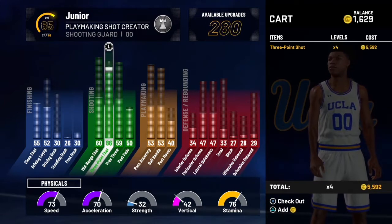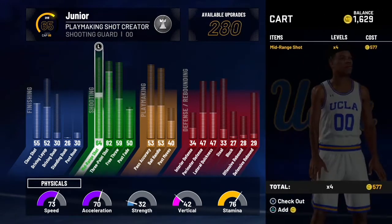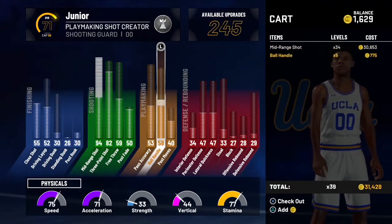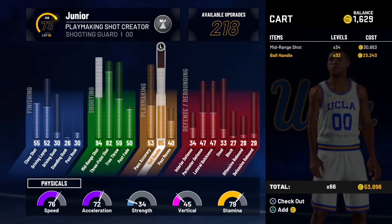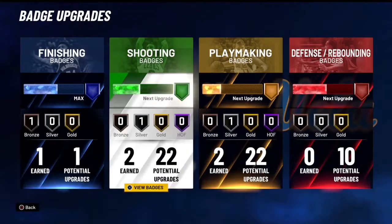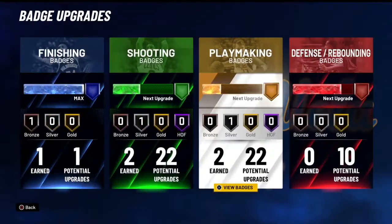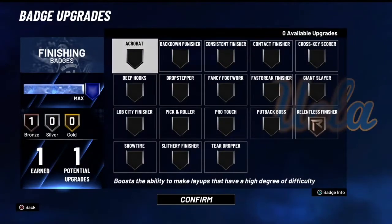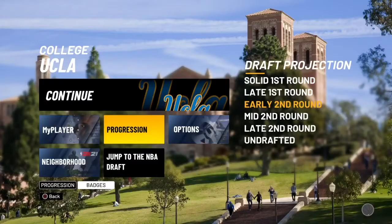Y'all know we need that 91 three-pointer. Now comment down below — after three-pointer, should I try to max out my mid-range or my ball handle? Because those are the two things that I feel like are the most important. Comment down below. The badges are still the same: silver quick first step, silver range extender, bronze relentless finisher. Still the same badges.